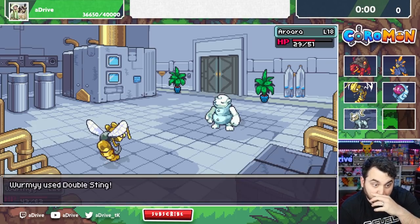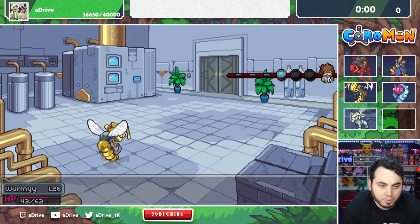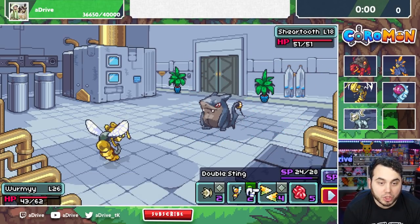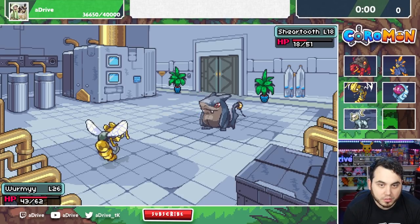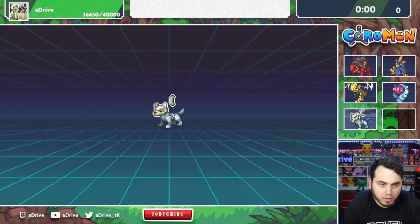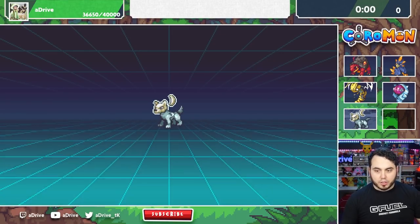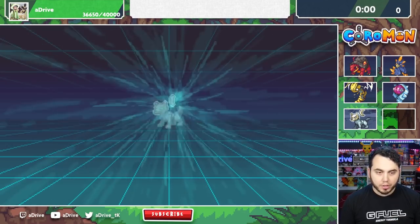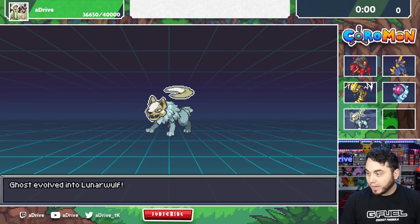We can just hit him with Double Sting to finish him off. Everybody else getting some love. Here comes the evolved form Sheertooth — that guy's pretty sick, but not faster than me. Ghost is evolving! Very excited for this — I hope it learns some other moves. This is about to be sick!